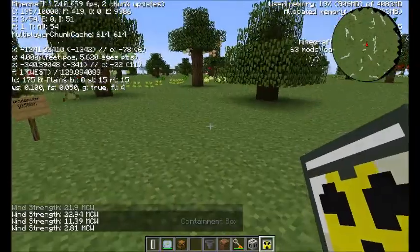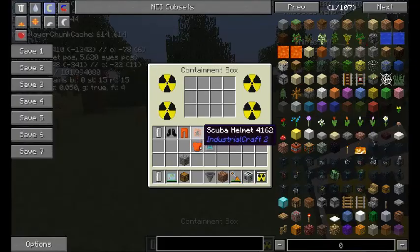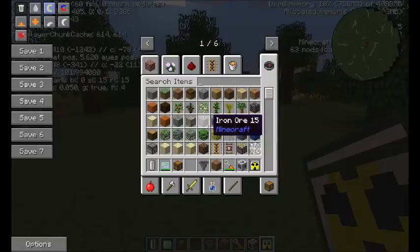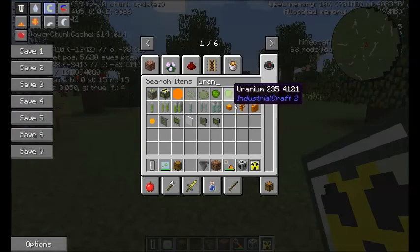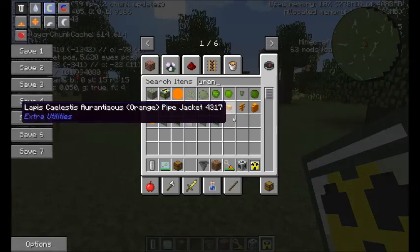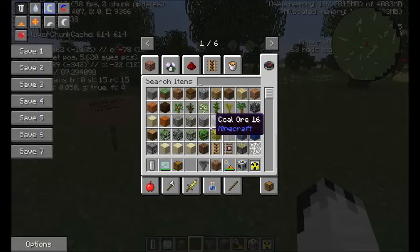The containment box - you can use this to put in your uranium and your radioactive material and carry it around without the need of a hazmat suit. It supports all things like fuel rods and the radioactive versions of ore - the enriched uranium fuel, normal uranium, tiny uranium, all these uranium things, all the fuel rods. You can just put it in the containment box and carry it around without getting radiation poisoning.